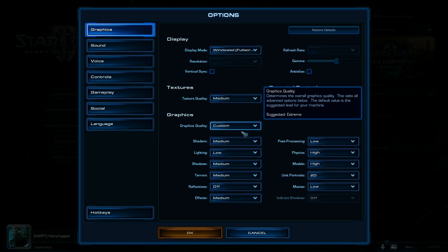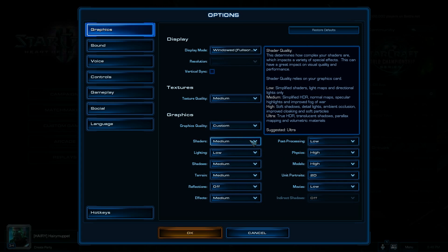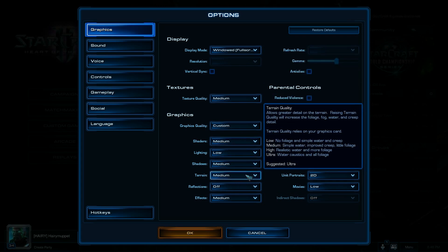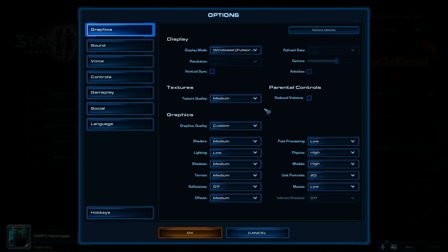So there we go — we're going to run with these settings. We've got physics and models on high, shaders on medium, terrain on medium, and texture quality on medium. You're probably thinking this is going to look a little bit like crap, but we're just going to run with it and hopefully this doesn't ask me to restart the game.